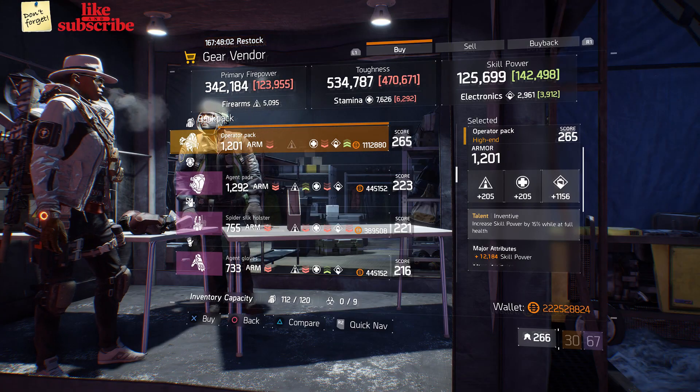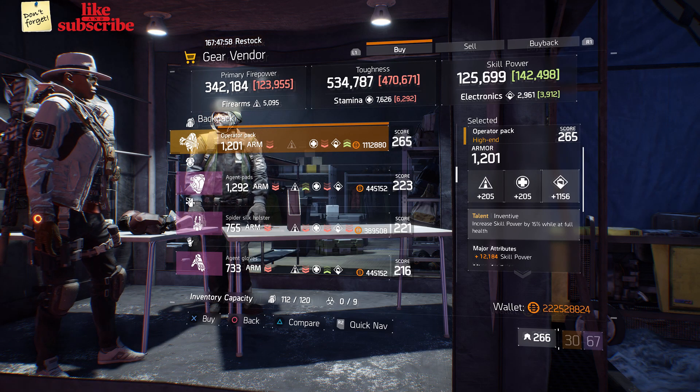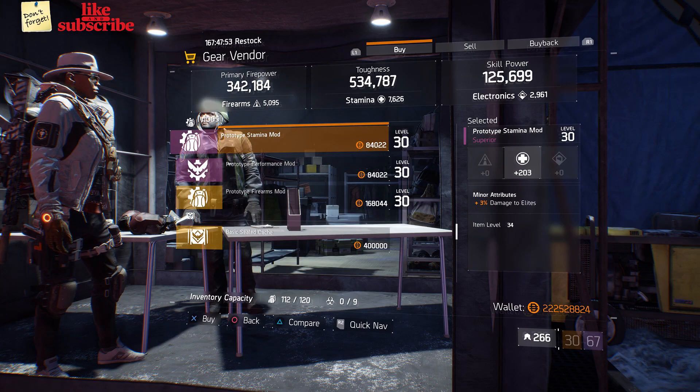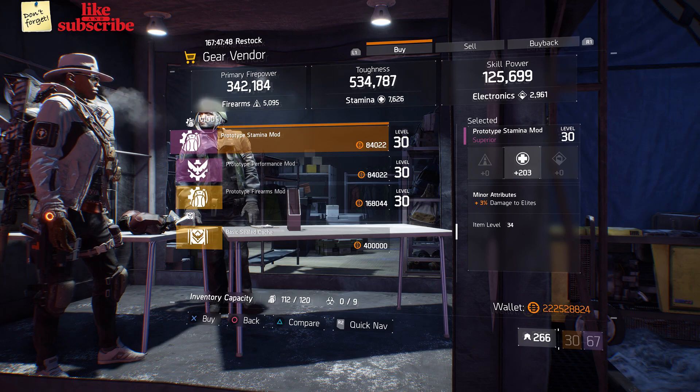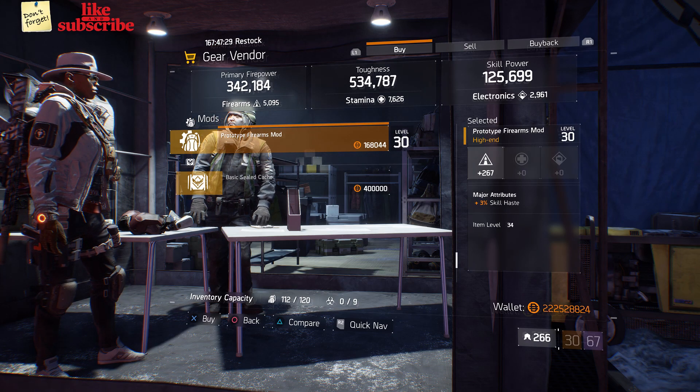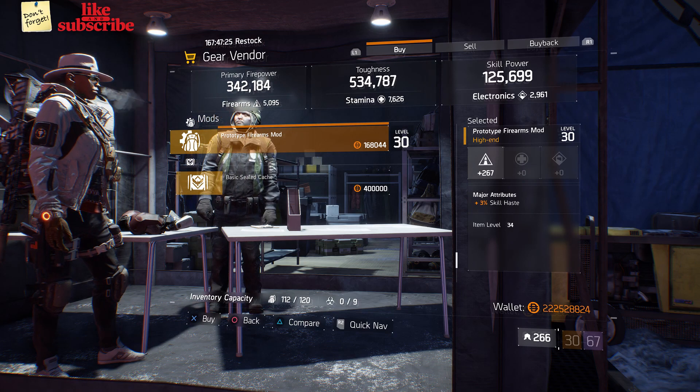For our next gear items, we're still at Camp Hudson. Head over to the gear vendor here and we got an operator pack with a talent inventive on there. We also got a prototype stamina mod with 203 stamina and 3% damage to elites. And also here we got a prototype firearms mod with 267 firearms and 3% skill haste.